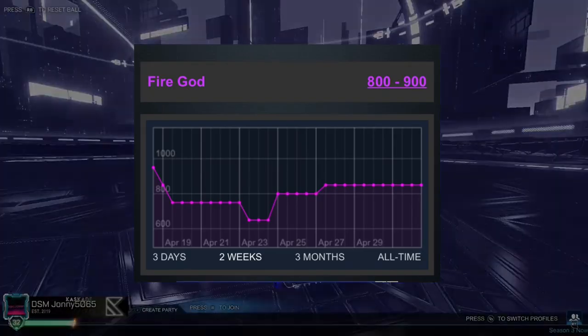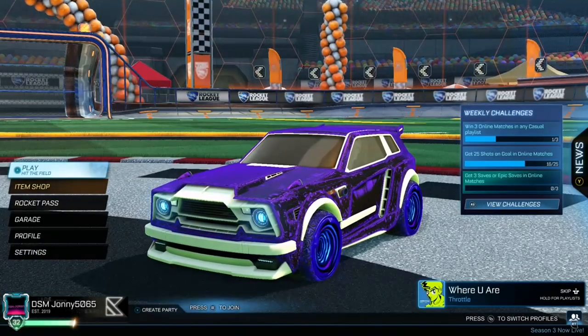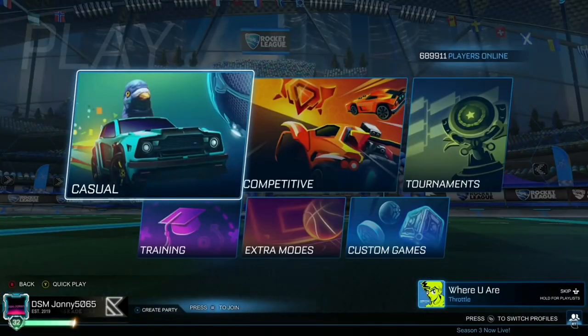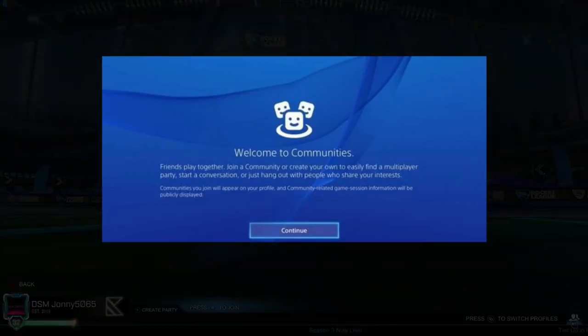You can do the same for Mainframe and Fire God. Mainframe goes for about 1.8k to about 2000 credits, and Fire God goes for about 800 to 900 credits. Just buy these on RL Garage for about 200 credits under the minimum value, then go sell them for mid to max value on Xbox Looking for Group. You will be able to get these deals if you are patient.